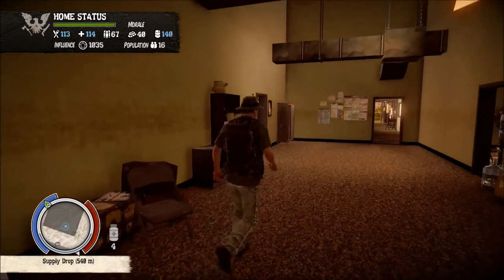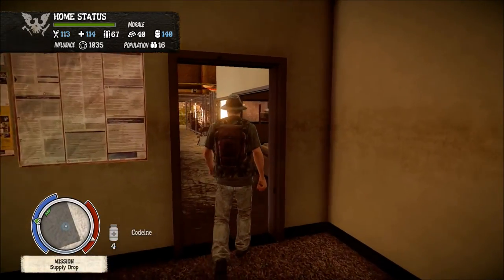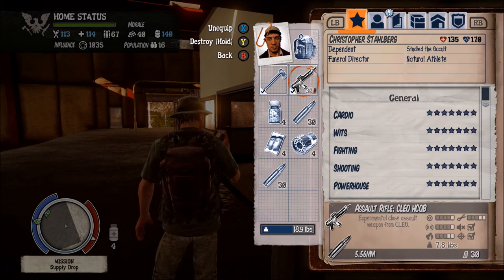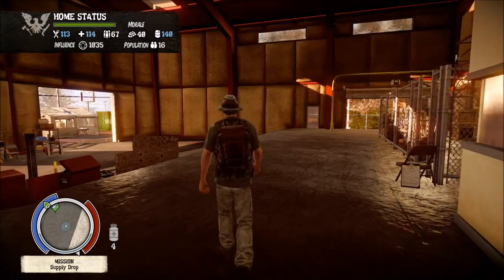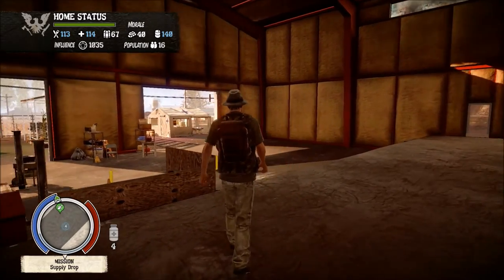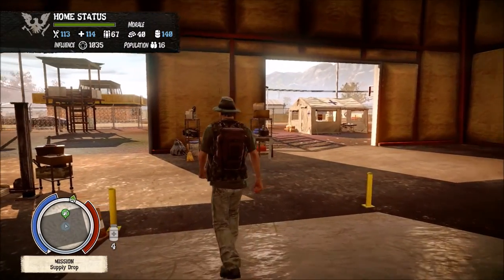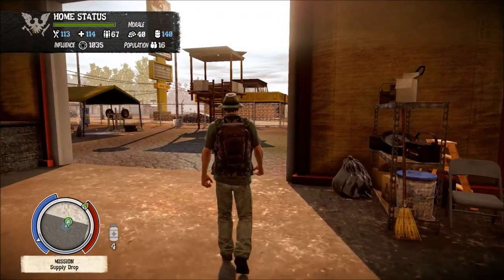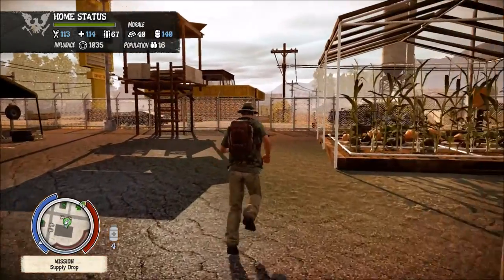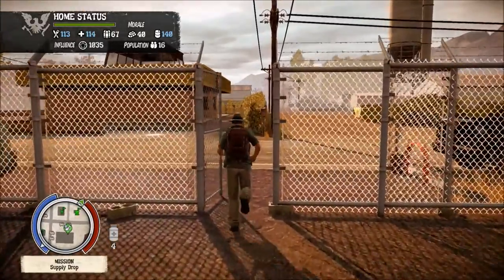We're going to go ahead and try to grab that. I also re-outfitted Chris with a new weapon, as you probably might have saw, with the Clio HCQB. We're going to be running that for a little bit. Mainly because we have enough carrying capacity that we can run around with it, and it won't really damage my ability to carry things too much. The pistol didn't really impact it all that much, and this is only like four pounds more, so it's not really that bad.